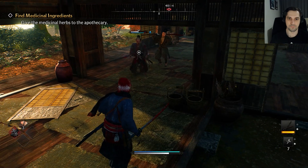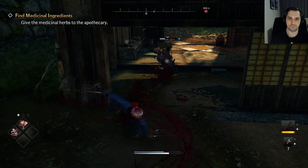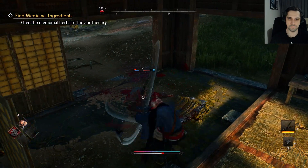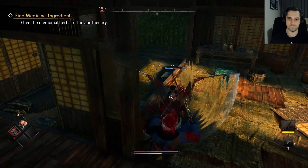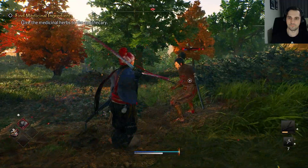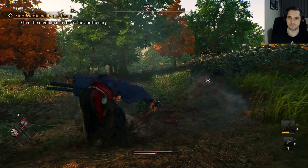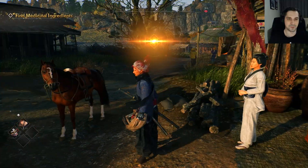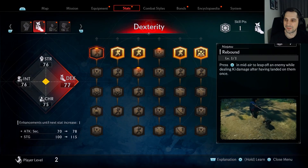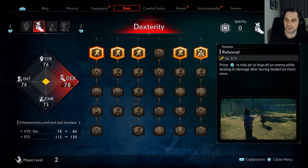Most of the enemies are not difficult to deal with, but the bosses are a little bit tougher. He has a doggo though - not anymore though. That was quick work of the doggo. Careful, two enemies at the same time. Mission complete - Find Medical Ingredients. Rebound: in midair, leap off an enemy while dealing damage after having landed on one. I think that could be useful.